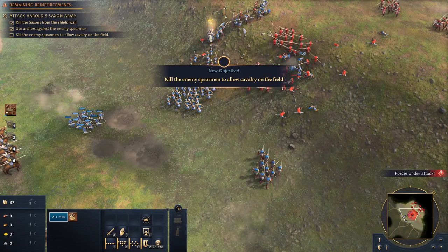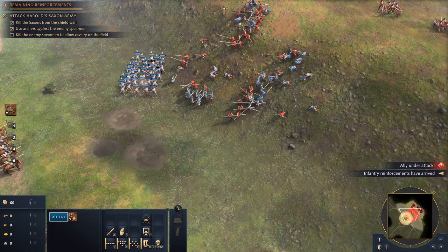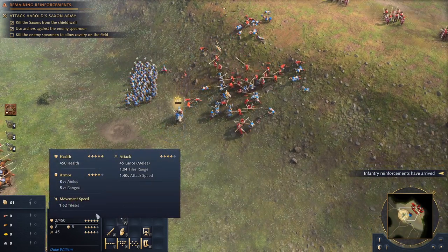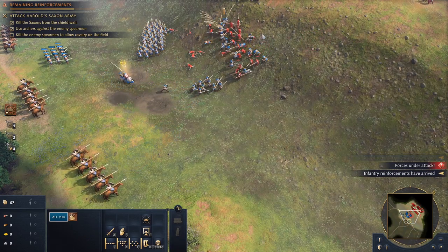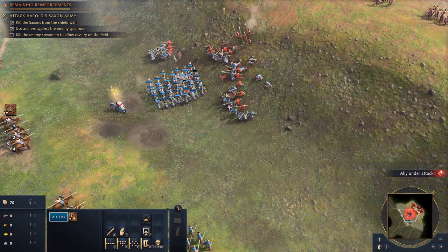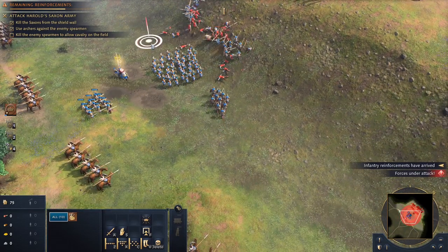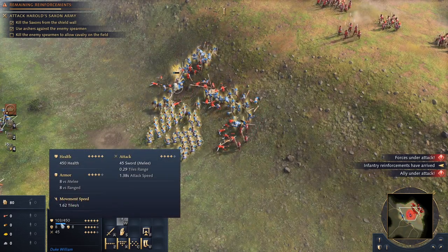I want to get these guys over here to engage. Two health left — no sir. I don't want to lose people for any reason. There we go — looks like he's out of here. With the threat of spearmen cleared from the field, William's cavalry is free to charge at the Anglo-Saxon archers.